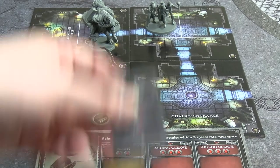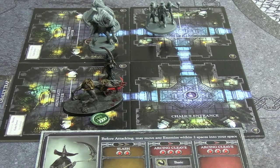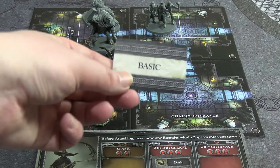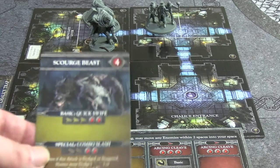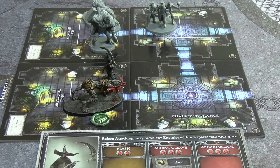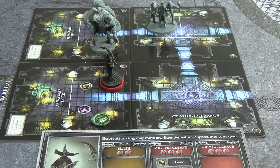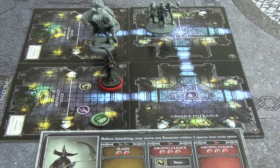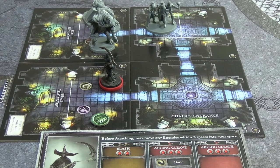I play the basic plus-one damage on an Arcing Cleave for four damage to one-shot the Scourge Beast, as long as I survive his attack. The final basic card means only specials and abilities remain. The Scourge Beast's basic attack is a Quick Swipe - super fast, two damage. I have to take it, surviving with one health. He takes four damage and dies. We get another blood echo, no cards left, round ends, and the timer advances.